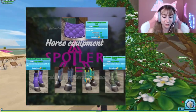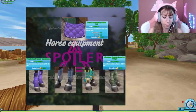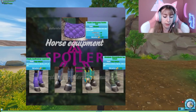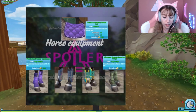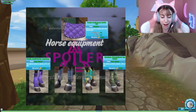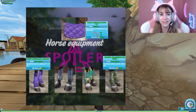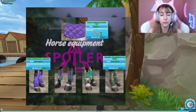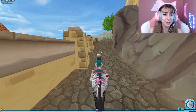Here's the next page with even more horse equipment being added to the game. This includes a purple anniversary saddle pad — possibly a Star Stable birthday thing — purple anniversary leg wraps, and some western-based leg wraps. We also have green ones called Montana Mountaineer leg wraps, which is suspicious — will they be sold somewhere in the mountains, or tied to future quests involving Montana?